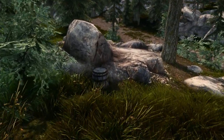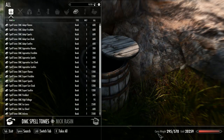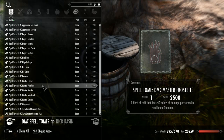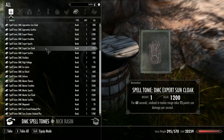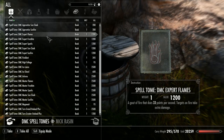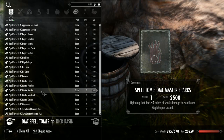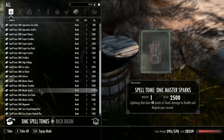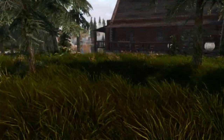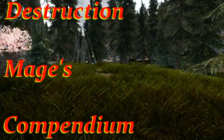Hey, look, a barrel. I wonder what's in here. Spell tomes! Look at them - they're all destruction spells. Oh man. Expert Flames. Master Flames. Master Sparks. This can't be true, is this for real? Let's find out. Introducing the Destruction Mage's Compendium. I'm on a Compendium kick lately.